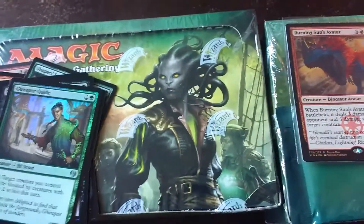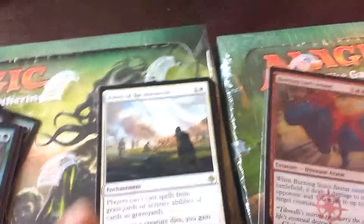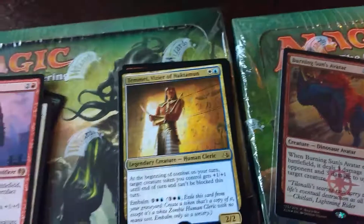Let's check out this other one. I'm gonna jump into the future on you guys. We are back in the future, I've opened the pack. Ashes of the Abortant — that's pretty cool. A PNLR — I can always use more of her. Timit — that's cool.